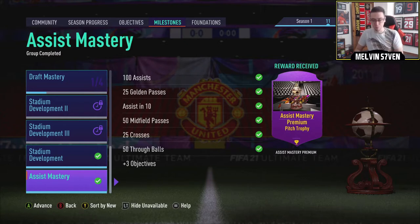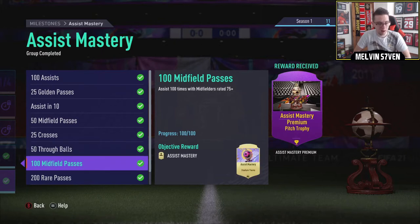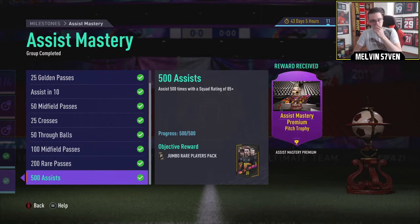I might sell it to get some profit, I'm not entirely sure. But first of all, as you can see, I have completed the Assist Mastery Premium Pitch Trophy. I've done everything within that — getting 100 assists in 100 different matches and the 500 assists with a squad rating of 85+.